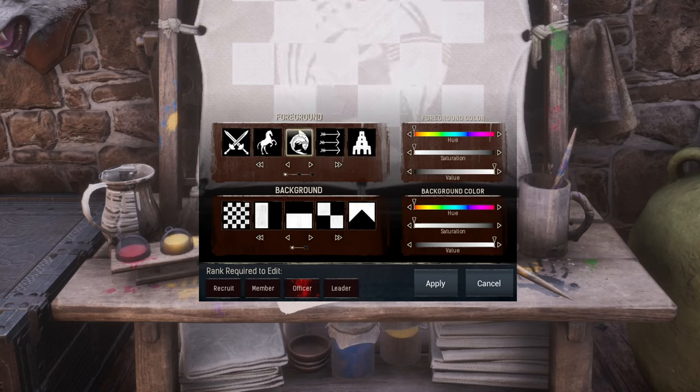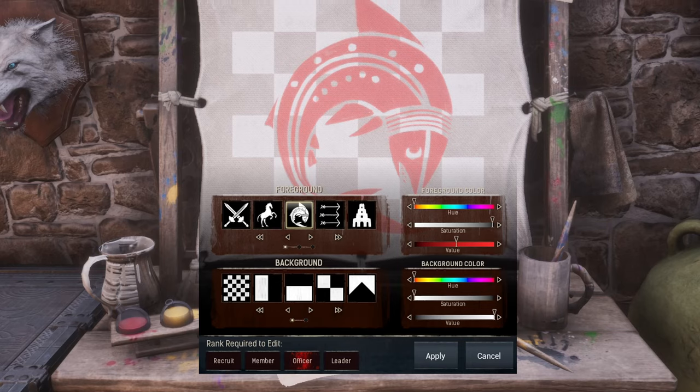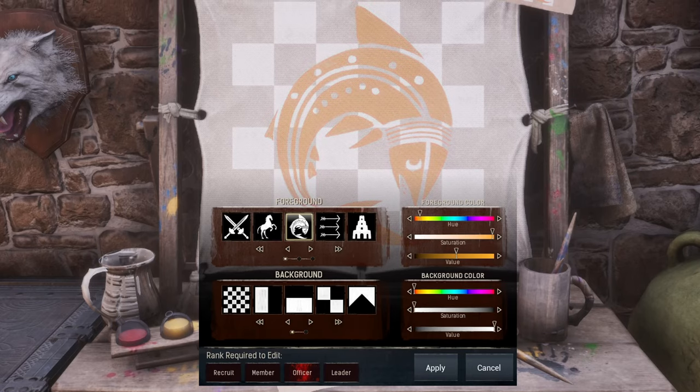In the future we will also likely see fewer wall and floor paints in the battle pass, as clan emblems will be replacing some of those rewards. The colors of the foreground and background design can be adjusted individually.